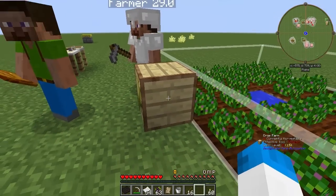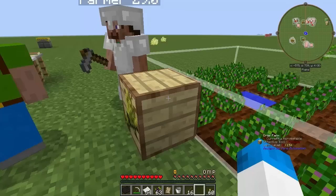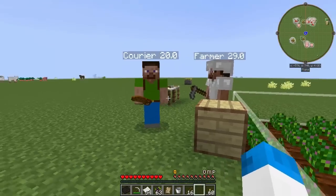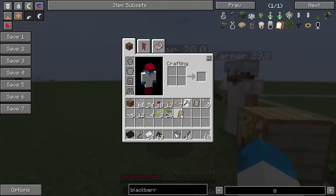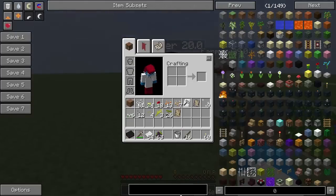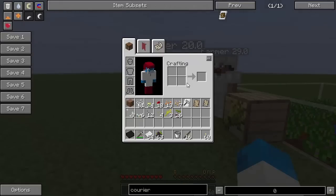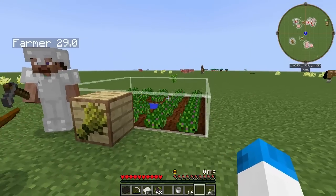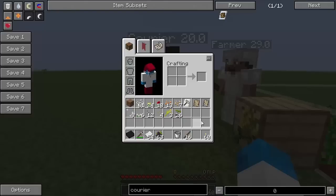This courier is over here on this crop farm, which is part of Ancient Warfare 2. I'm not going to get into all of the details on how the farm works — just the details of the courier. I'm not going to go into how you craft a courier; you can get one through the Ancient Warfare crafting system. But making the courier work is a pain in the backside.